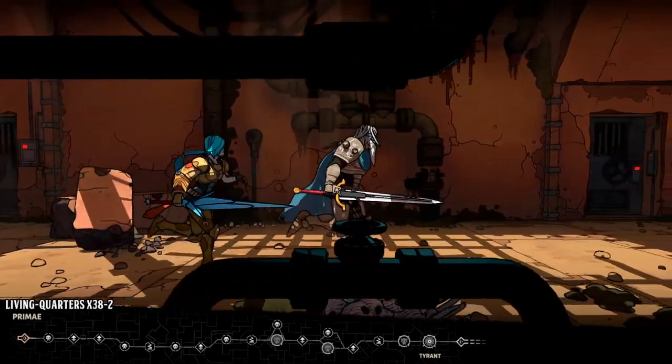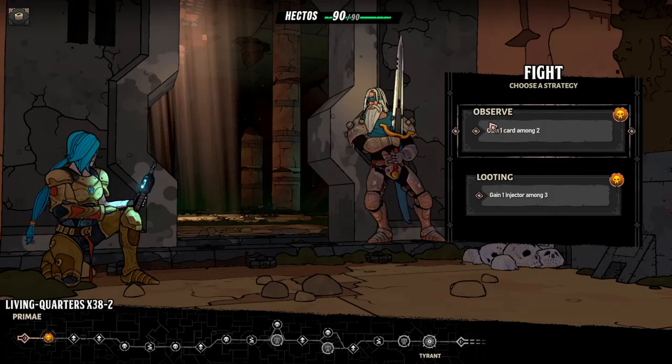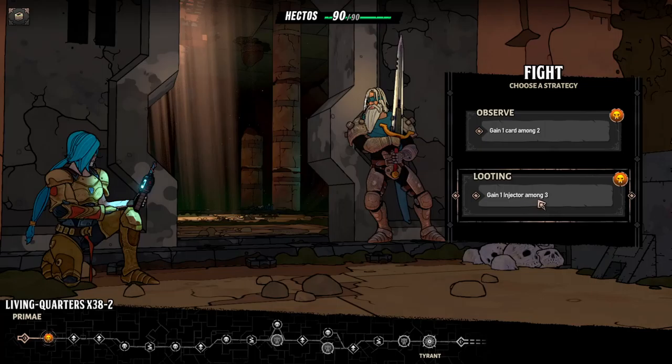It's a choose-your-path roguelike adventure. Living quarters. Fight — choose a strategy: gain one card among two, or gain one injector among three.